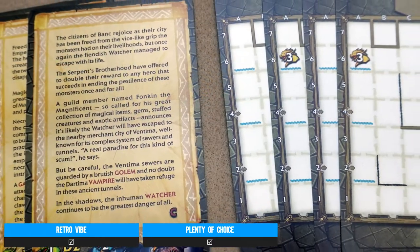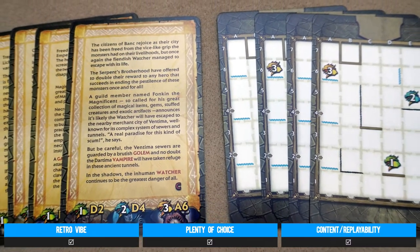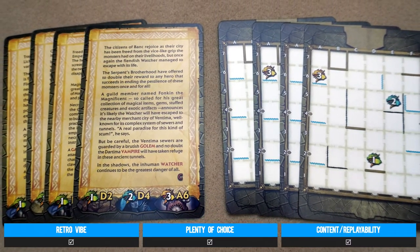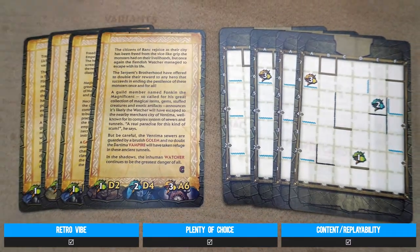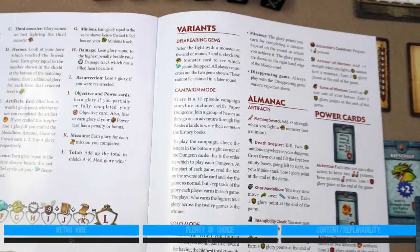Credit as well to the amount of content for a small box game. The number of maps you can explore, monsters you can face, and the power and objective cards are all welcome and not necessarily expected additions that add to the amount of variety on offer.